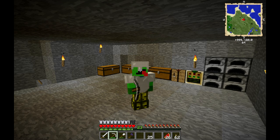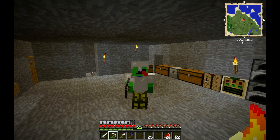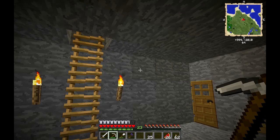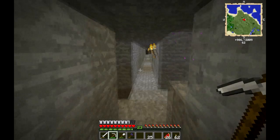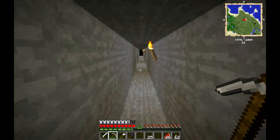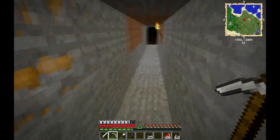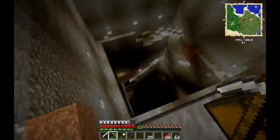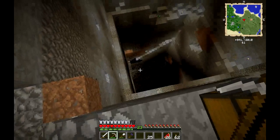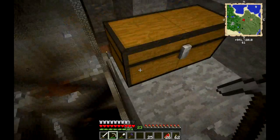Hey guys, welcome back to Magic Missiles, this is episode 7. We're going to get started today with setting up a quarry out in our desert. Before we do that, I wanted to show you over here where — I believe it was episode two or three — we set up our turtle and had him start excavating an area. I finished it off with the quarry I made in the last episode and as you can see it's gone all the way down to bedrock.